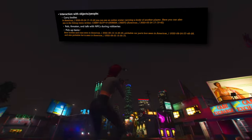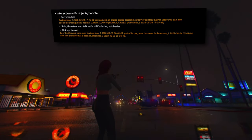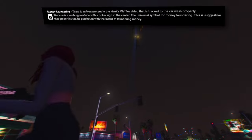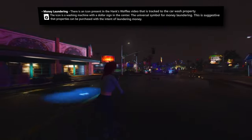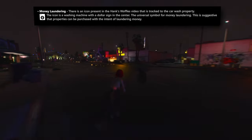Enhancements also extend to interactions with in-game elements. Players will find themselves endowed with a broader range of interactions, such as the capacity to carry bodies, engage in robberies, issue threats, and converse with non-playable characters during heists. The ability to collect additional items, including beer bottles and cans, enriches the gameplay experience. One particularly exciting new gameplay system is the concept of money laundering — during the Hank's Waffles robbery, an icon associated with a car wash property has been identified as indicative of money laundering, suggesting players may purchase specific types of businesses to launder illicit funds in single-player mode.